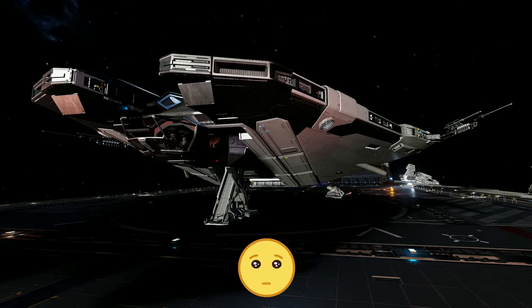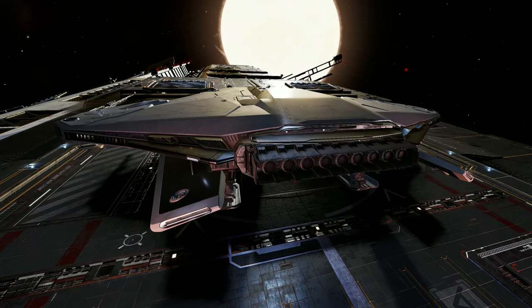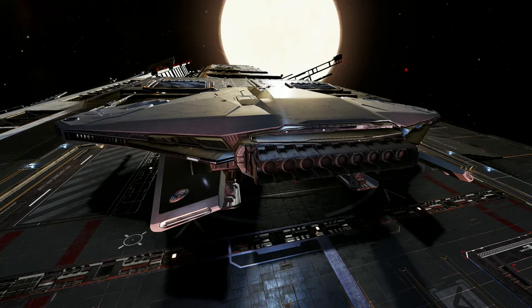Greetings commanders. Welcome back to the channel and welcome to my guardian module blueprint tutorial. In this video, we will go to one of the guardian ruin sites where I will demonstrate how to acquire the guardian module blueprint fragments. The blueprint is one of the materials you will need for all six guardian modules. We will also need a ship equipped correctly to make the job easier. I have chosen the Krait Phantom — basically my exploration build with a couple of tweaks. Okay then commanders, let's get started.